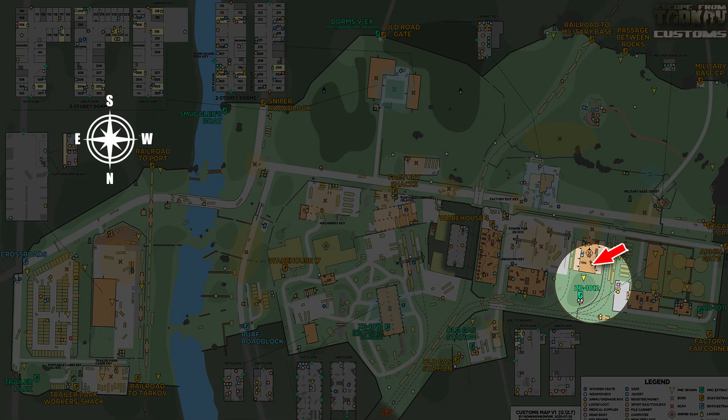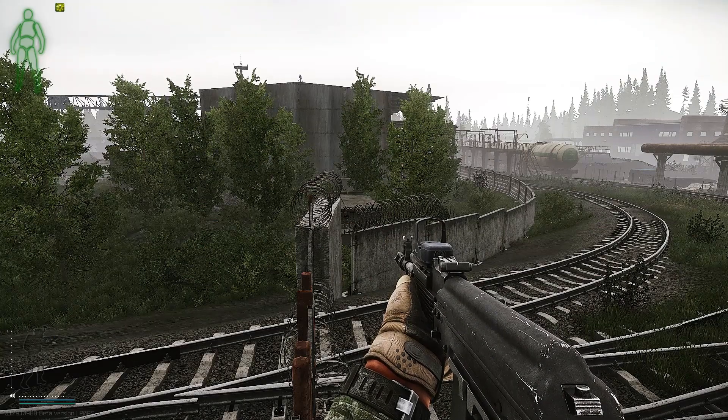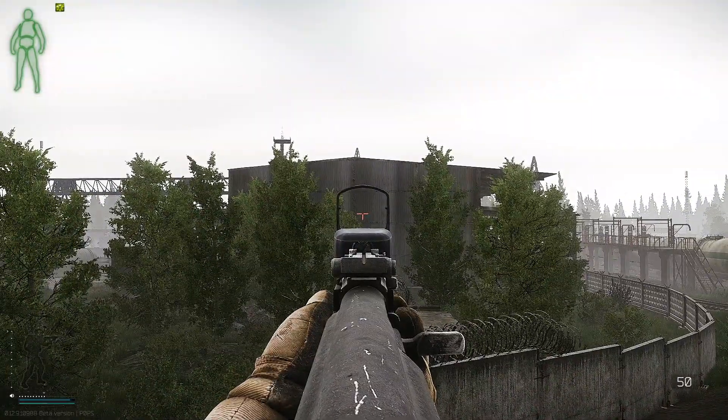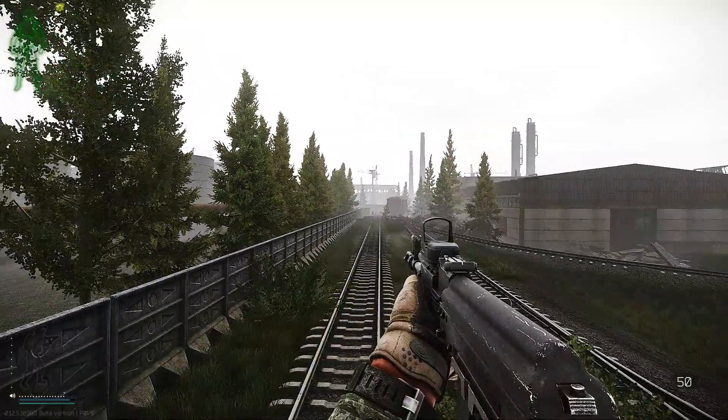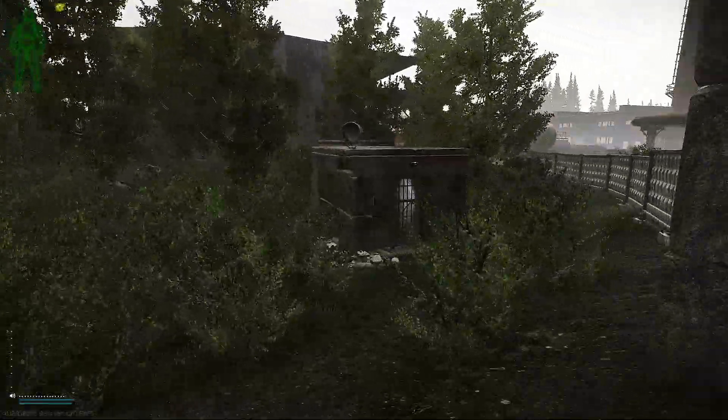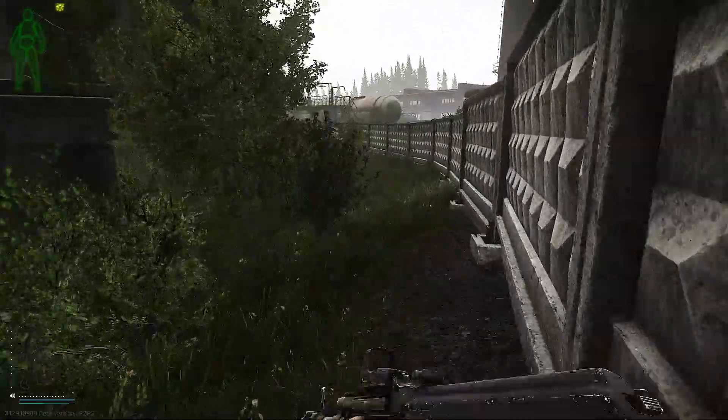The warehouse is the one just behind the extract ZB-1012 with the number 5 on it. Here we are on the railway tracks just in front of the ZB-1012 extract with warehouse 5 just behind it. For reference, old gas is just over there. Let's head behind the extract into the warehouse where we will find the van.